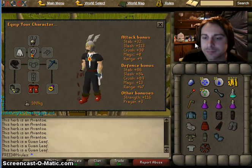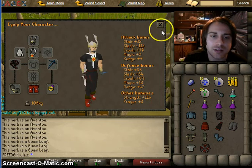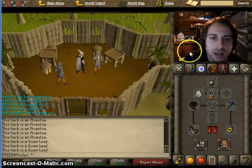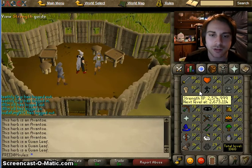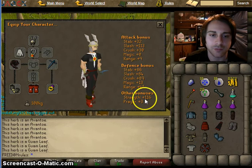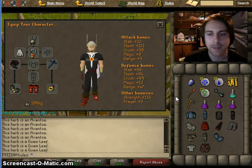How high you hit is determined by another bonus called strength. How high you can potentially hit is determined by the strength level and the strength bonus.